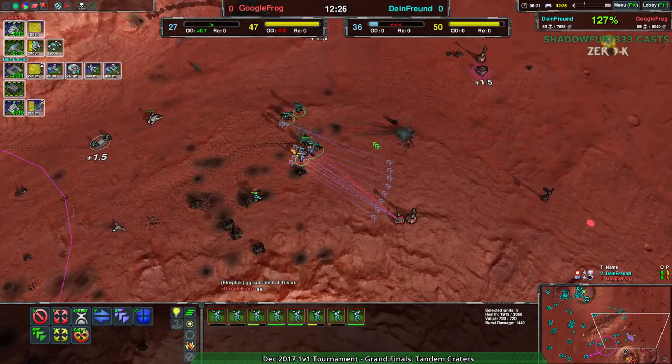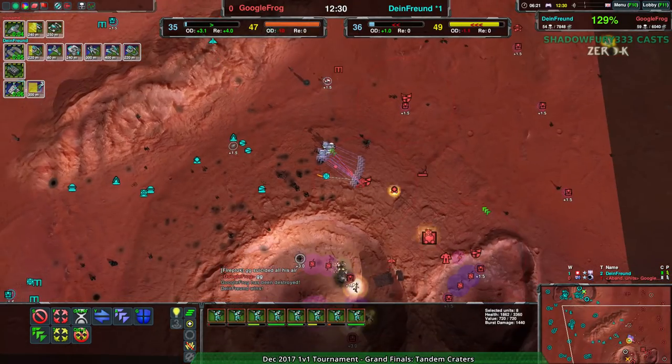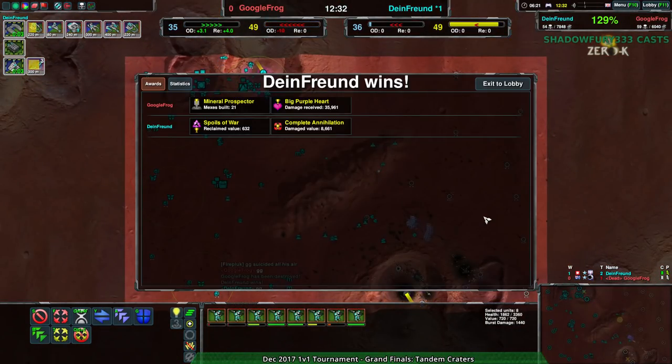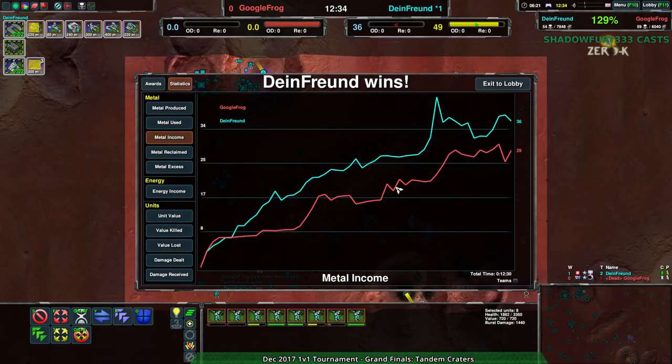I don't know what Google Frog would have to deal with this on above anything else, and neither does Google Frog. So that is round one going to Dimefriend. Well done, Dimefriend. The sheer amount of metal difference — the fact that Dimefriend had a metal advantage for as long as they did, and it was only for a brief period that Google Frog even got close — that was the biggest difference maker.